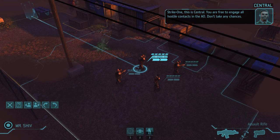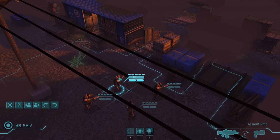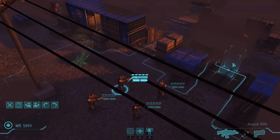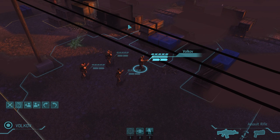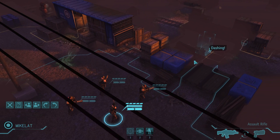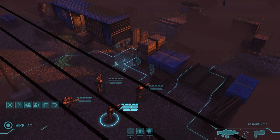"This is Central. You are free to engage all hostile contacts in the AO. Don't take any chances." First we have Mr. Shiv - obviously going to be the best member of our team, he's a hero. We have Chevy Chase, Volkoff - probably Russian - and Michael... apparently I'm here. I didn't intend for this to happen, I swear to God my name isn't appearing like a thousand times. I won the lottery - yes! I've got to make sure I don't die now.